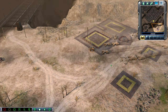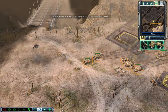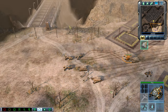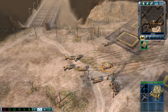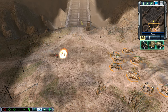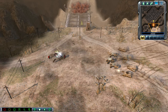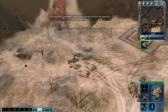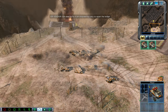Enemy unit sighted. Predator — GDI forced to try it across the bridge. There's a Pitbull here as well. Unit under attack. Commander, we've been detected and Nod has destroyed the service bridge. We need to fly in an engineering unit and crew to repair the bridge.